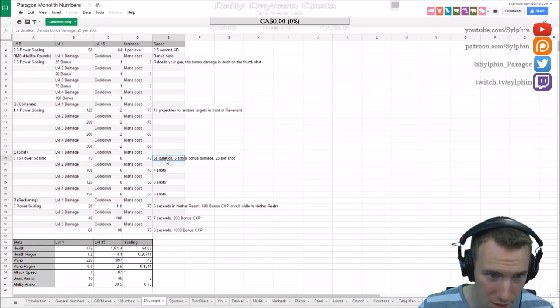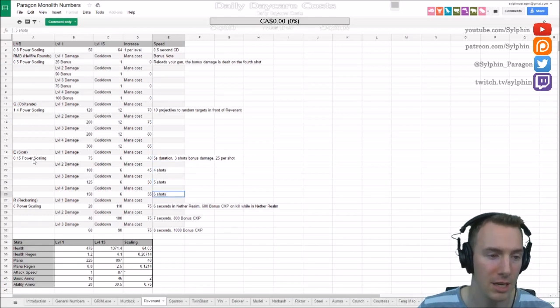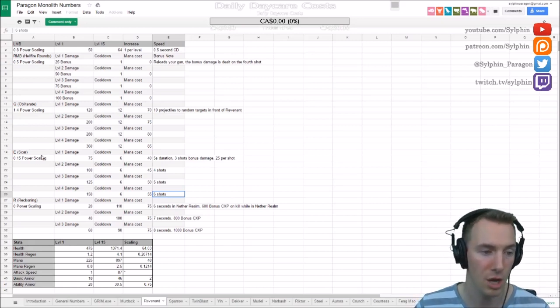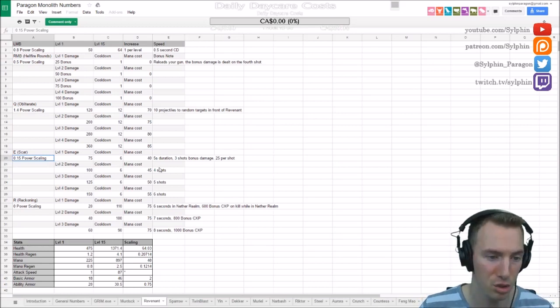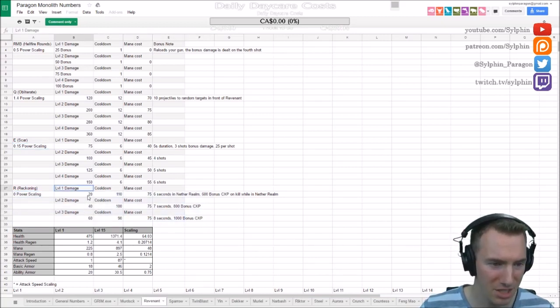His Scar ability empowers your basic attack — you have five seconds to get bonus damage on three, four, five, or six shots depending on the ability level. The bonus always remains the same at 25 damage per shot, but it gains power scaling: at 25 per shot you get 0.15 of any power you build on Revenant added on top. It just helps him get a little bit of extra damage.